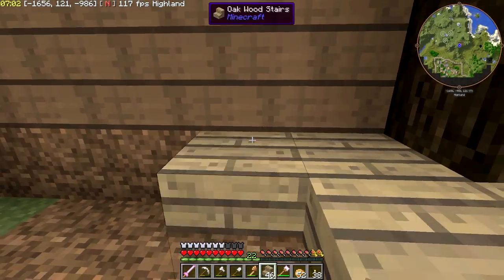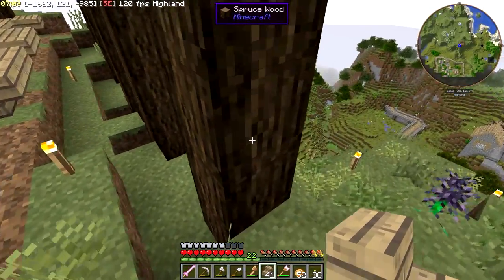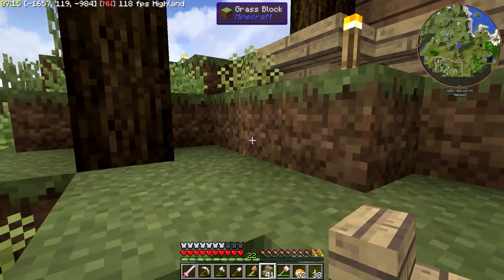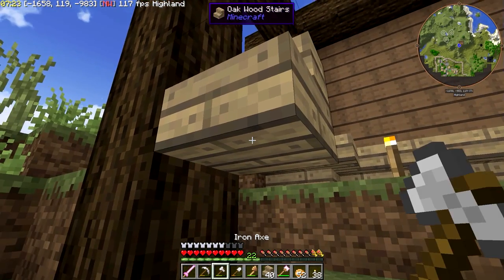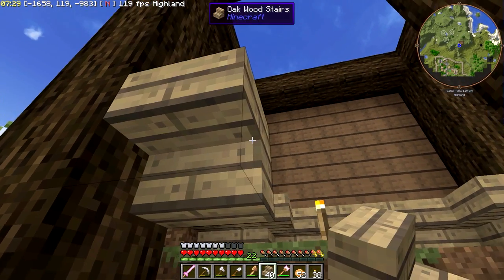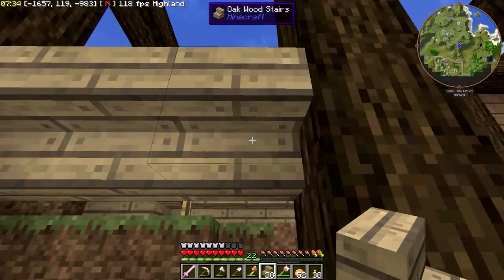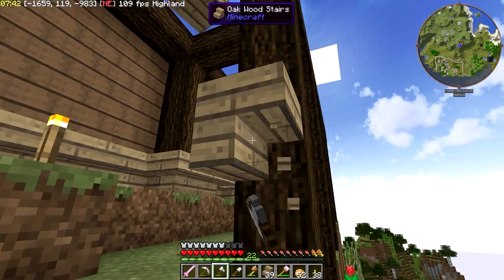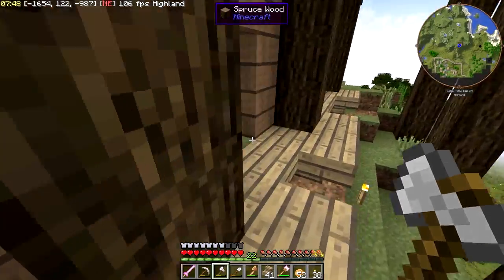Okay, got it. So this will be our deck, which I think will work out really well. I'm trying to decide - do we want stairs here again? How would that look? Or would we be better off with slabs right there? That's kind of what I'm leaning towards. Yeah, let's do that.